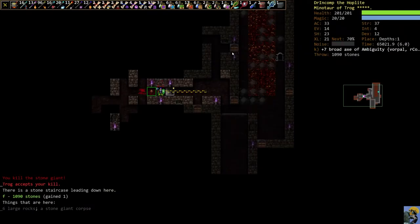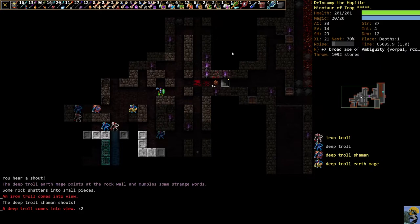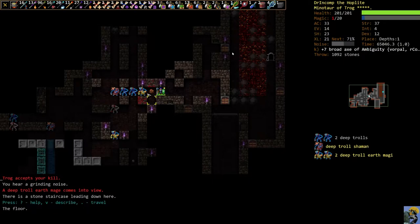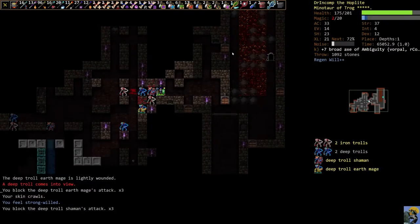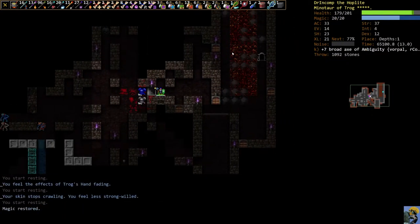I have four silver javelins and just three regular ones, so I won't switch to those. This is very common down here — you're going to see a lot of iron trolls, deep troll shamans, and deep troll earth mages. They're noteworthy because they can blow up the environment, so you can think you have a safe place and they can open the walls. You can see right here there's a grinding noise and this wall has been taken down. Iron trolls do a good amount of damage, but because our character is this strong we should be able to just chop through them.